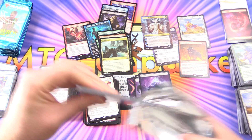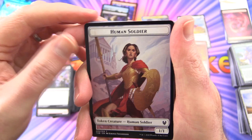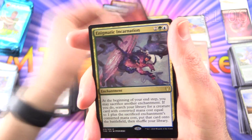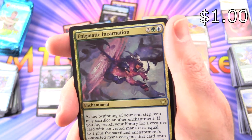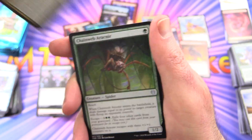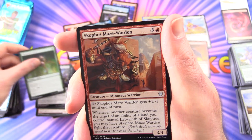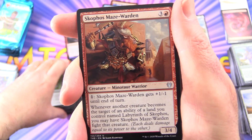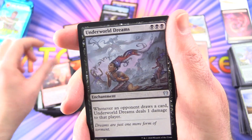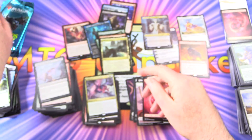One of these days I'll figure out a means of cracking packs even faster, like Rudy does — I don't know how he does it, to be honest. Human Soldier, Mountain, and a rare Enigmatic Incarnation — very tasty artwork. Chainweb Arachnir, Skophos Maze Warden — this is the one that works with Labyrinth of Skophos — Underworld Dreams, and a Nyxborn Colossus.